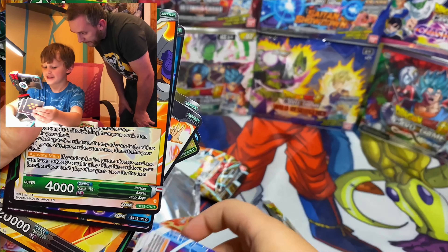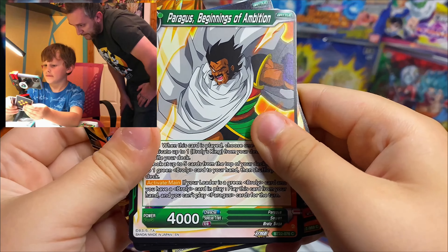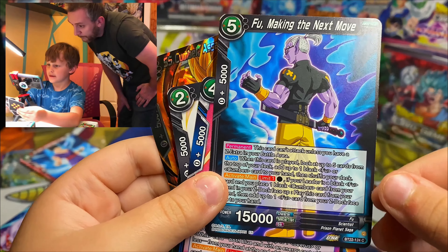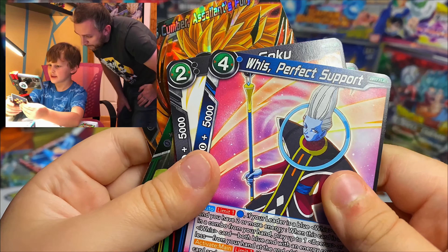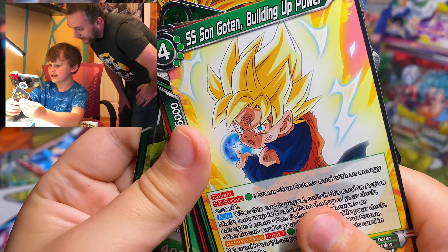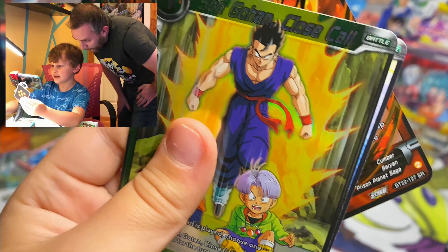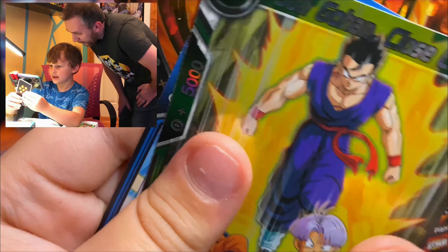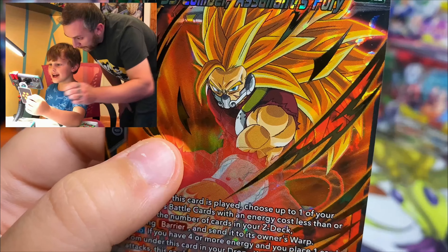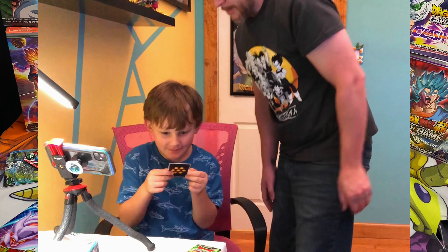You got a Janemba. Do one off the top at a time - you're doing good. You got Paragus, Whis - that's a good one, Goku. Oh, I see a shiny one in the back, do you see it? We got Piccolo - oh, that's from Dragon Ball. We got a Gohan shiny holo, Vegeta. Look at that - you got a super rare card, Calvin! Check that out, your very first super rare. Pretty cool, huh?